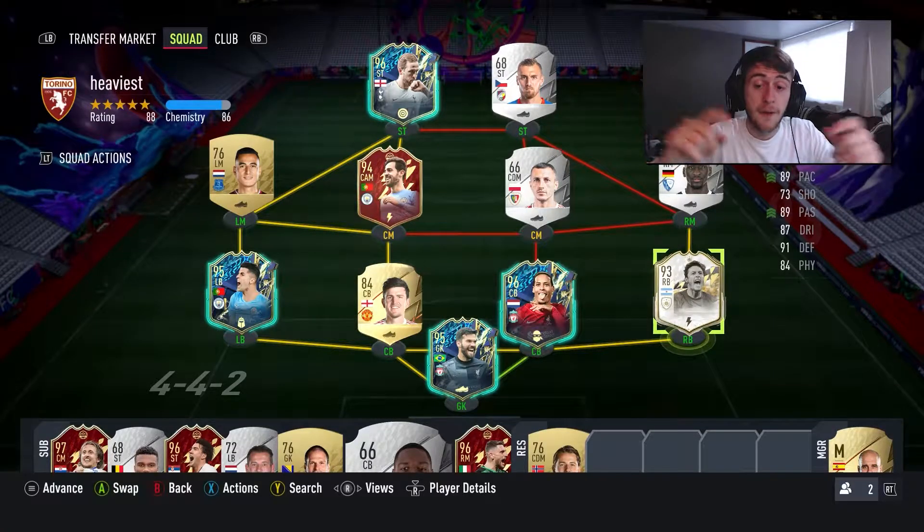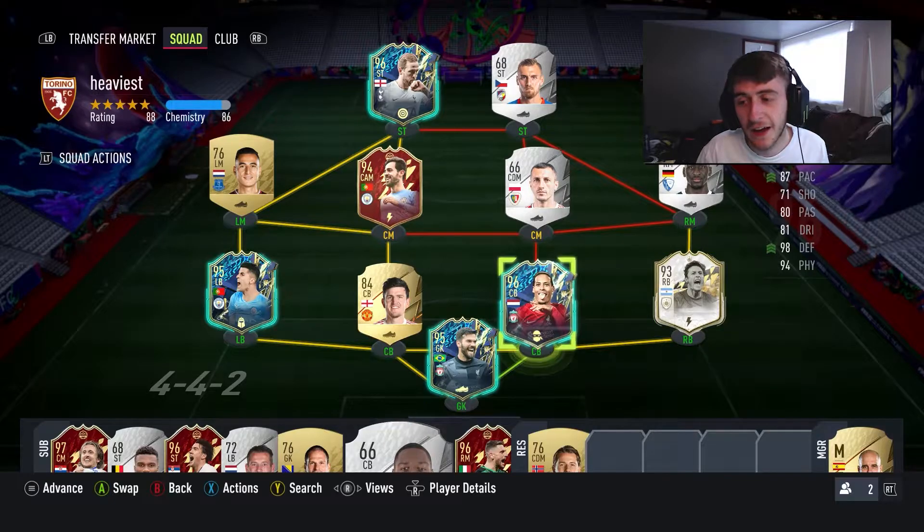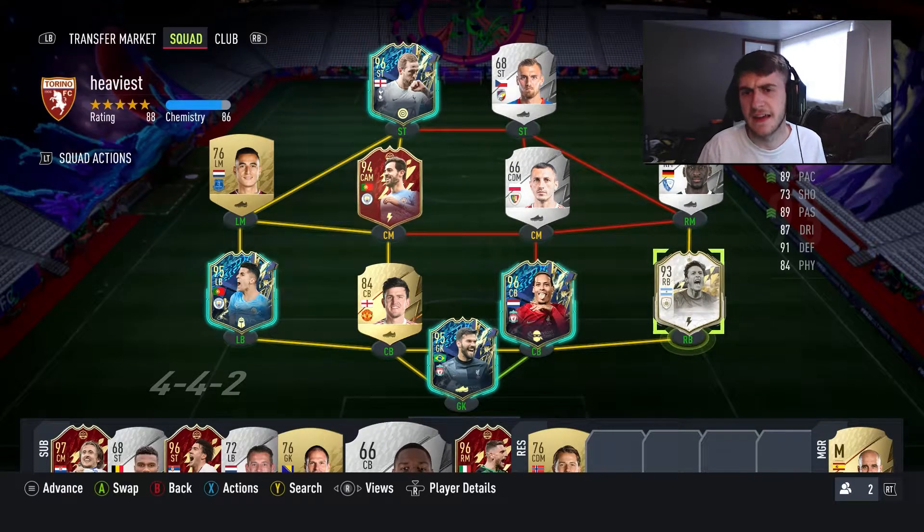I thought long and hard about this — I upgraded my defence but as you can see, Harry Maguire is still there. How can I replace him after getting a clean sheet? I cannot. I upgraded with Alisson, Van Dijk, and Zanetti.